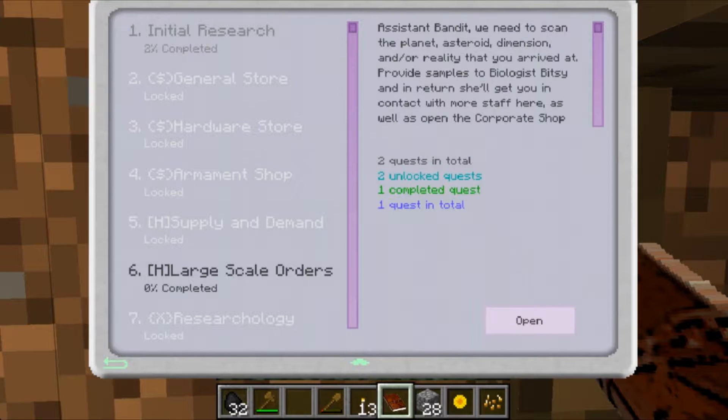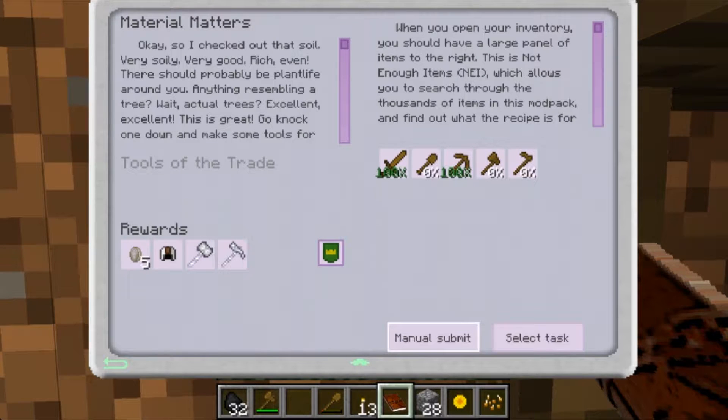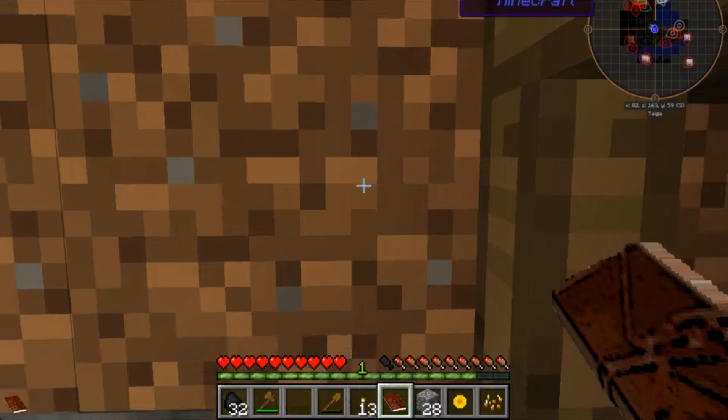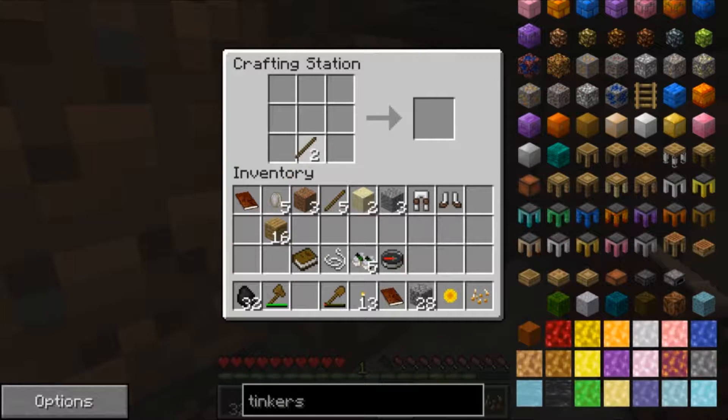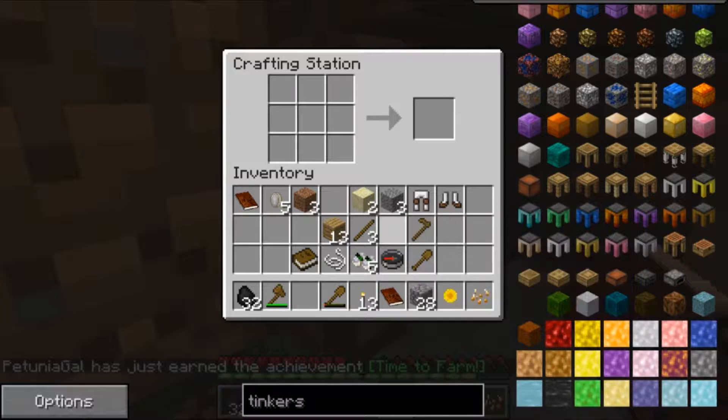I guess we need to make another set — yep, we'll need to make wooden shovel, wooden axe, and a wooden hoe. I keep pushing the wrong button. Let's do a shovel — there we go — and a hoe. Let's get some more sticks. And time to farm — yay!